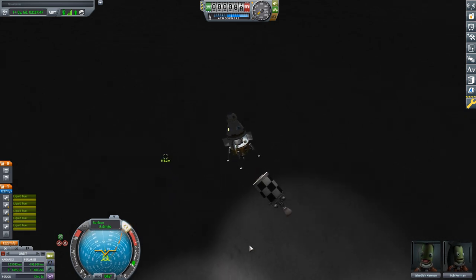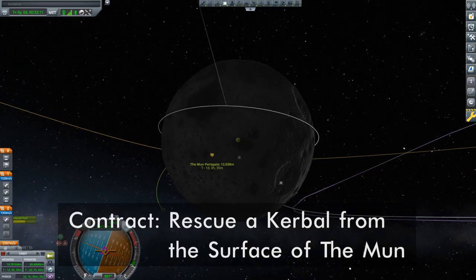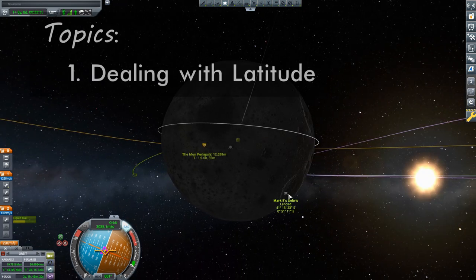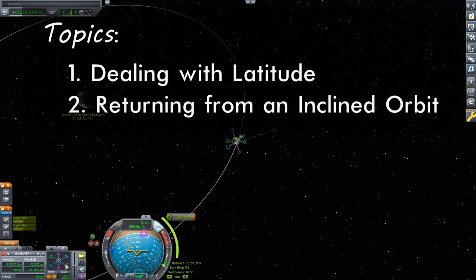Today we'll be working on precise landings with the contract to rescue a Kerbal from the surface of the moon. The challenge of this mission is stepped up with our stranded Kerbal being located far from the moon's equator. This will not only affect the way in which we approach the landing, but we will also be looking at the best way to return to Kerbin from a highly inclined orbit.